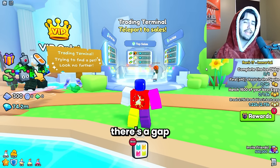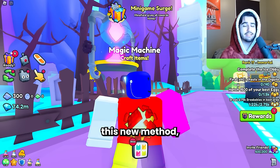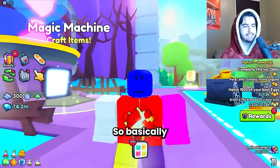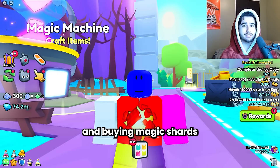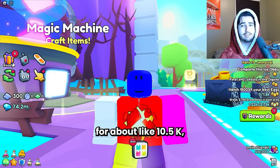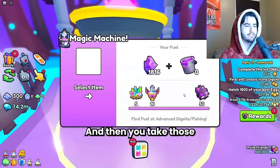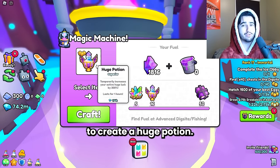I don't know why there's a gap between the prices of these two things. This new method uses the magic machine. Basically what we're going to be doing is going around and buying magic shards from the trading plaza, which sell for about 10.5k. Sometimes you can find them for like 9,000 each, and then you take those and combine them in the magic machine to create a huge potion.